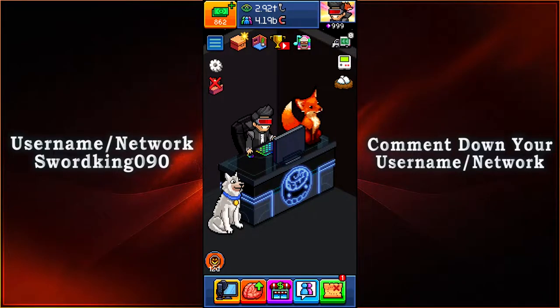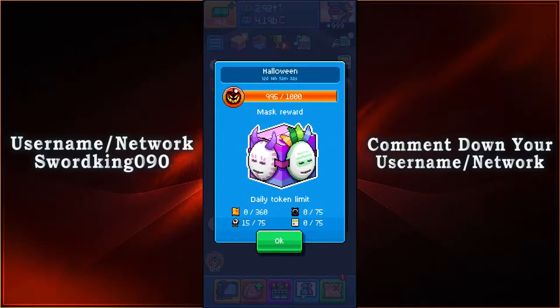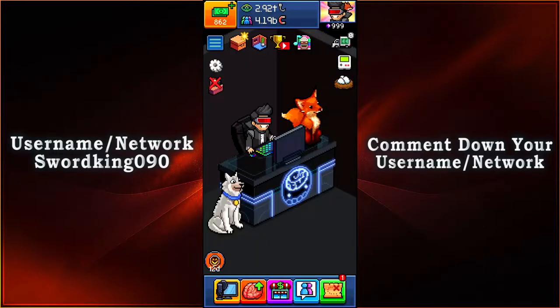What is up everyone, this is SwordKeys90. I'm going to show you guys the fourth mask reward that you're able to get for the Halloween event of 2020. All you gotta do is collect 1000 tokens and then you'll be able to get yourself the mask reward. Just complete your quest and get the tokens from Puggle, the Craniac minigame, as well as the Sponsor Eco gifts.